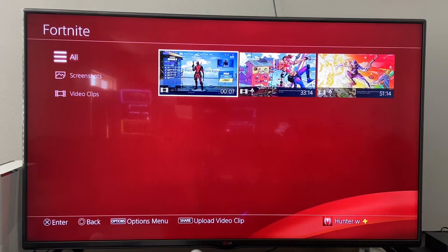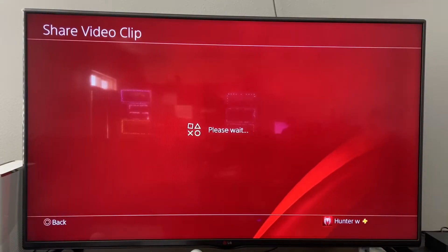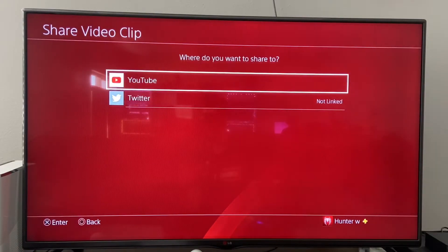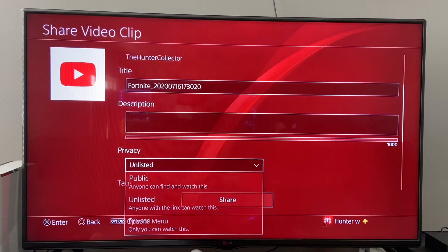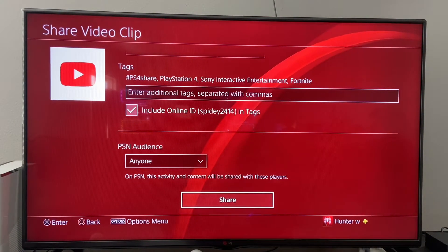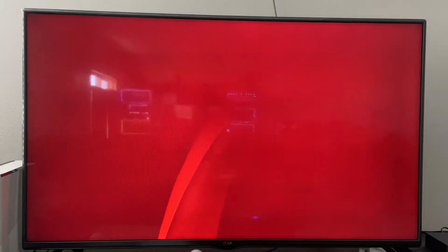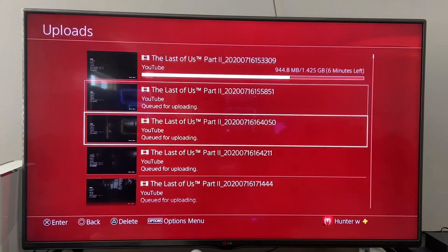When you have your YouTube channel set up, hit the share button again. My stuff is from YouTube. You can do live broadcast, but I mostly do YouTube. Go to YouTube and go down to Unlisted, because you don't want to make it public yet. I'm not going to share this one since it's only a seven-second video, but I do have editing to do for The Last of Us. You would hit share and wait for the upload — I have some Last of Us videos uploading right here in my notifications.